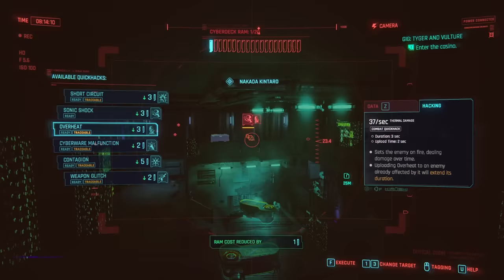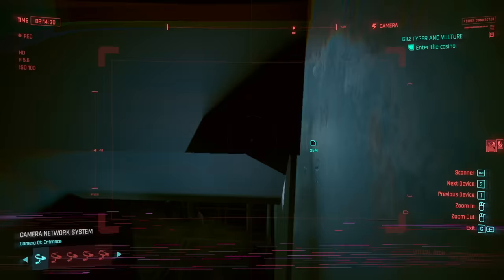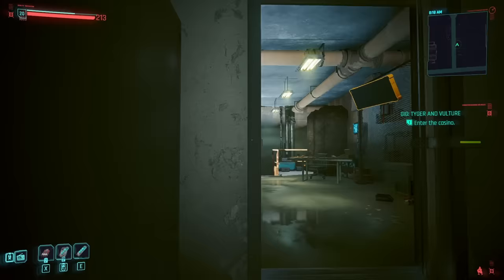Equip whatever the best subdermal armor is that you can get and afford. Get ahold of all this cyberware as soon as you can, and upgrade it as you can afford to. You won't have access to a lot of it right from the start, but as you increase your street cred, more will become available, and the quality will increase as your level increases.